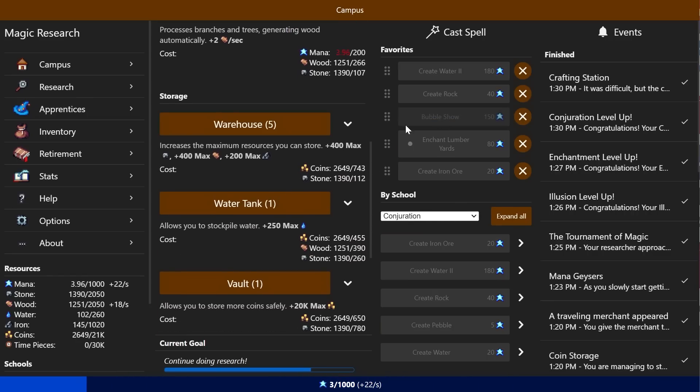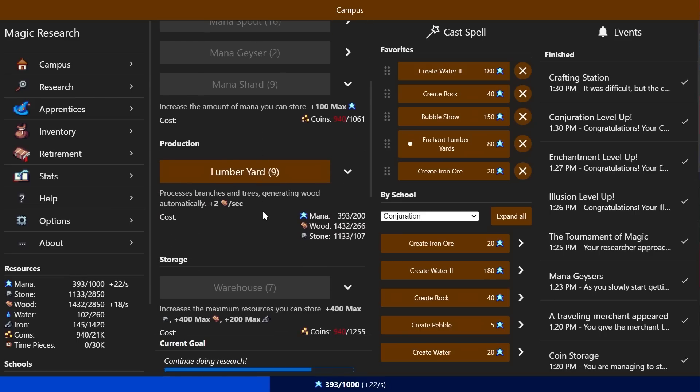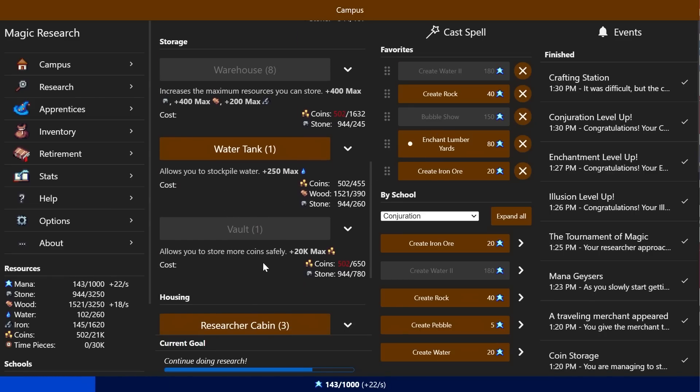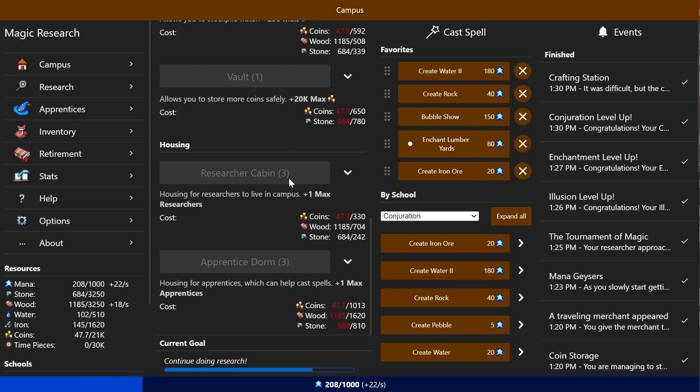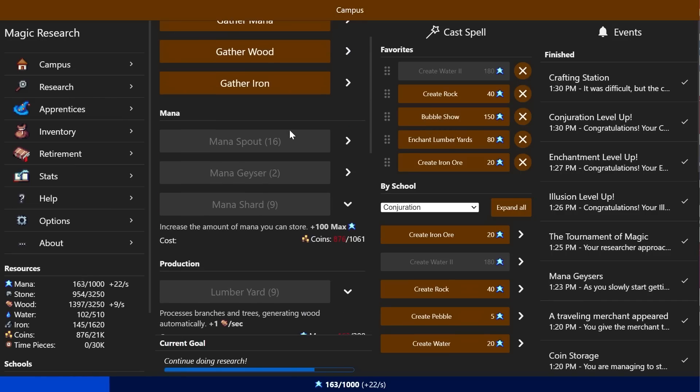Let's see — I'm going to need probably more warehouses. We'll want some more lumber yards but my gain is pretty good. Another warehouse and water tank — I'm just going to stack a bunch of this stuff. Maybe we look into more apprentices and researchers. This is one of those games I could just leave running for a little while and gain more.